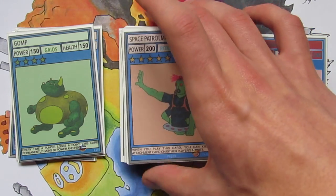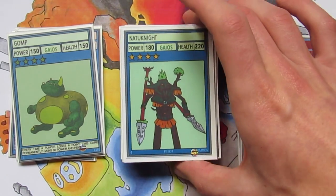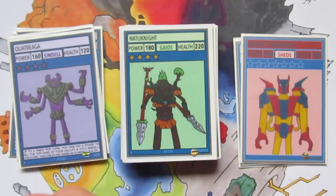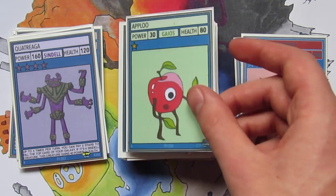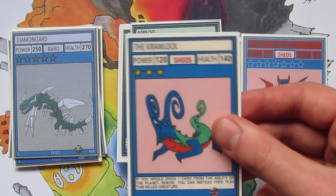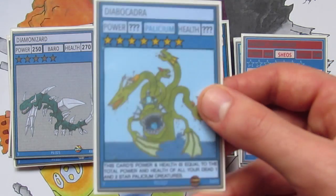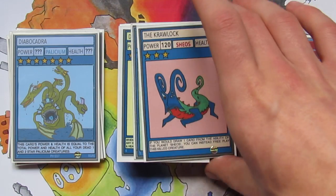Space Patrolman is the first card in the game that can actually kill Activator cards straight up. Then Frozboz. Nature Knight, which is the final 4 star knight card. Quatriarga which is a rare. Dupab, an interesting common especially with the Elite cards. Aplu. Diamond Izzard, another rare. Crawlock. And then the most powerful rare in terms of stars anyway — Diabocadra. He's going to be a really interesting card as well with the question mark power and health.